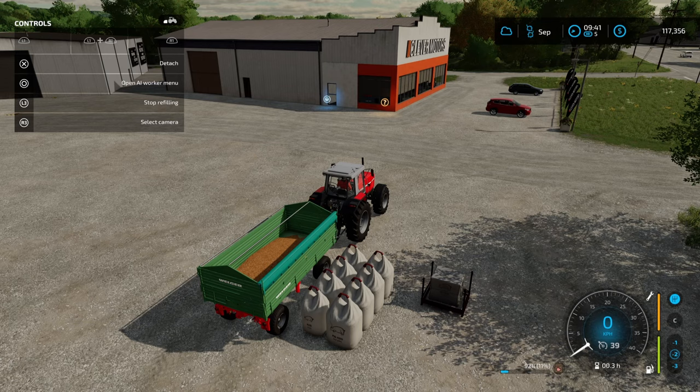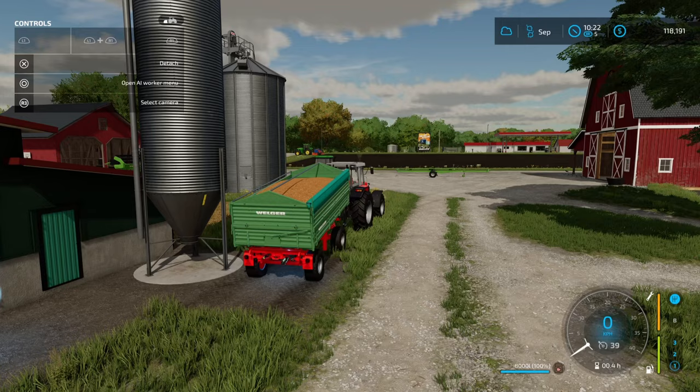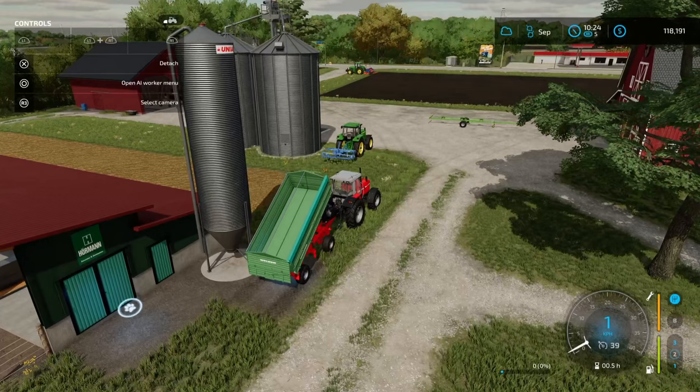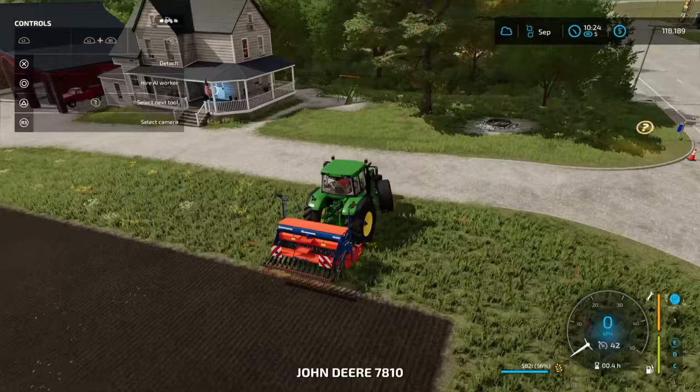Let's get this filled and head back. Full with another load — let's head on back. We're back at the farm. Let's get this unloaded. You've got to stay in the vehicle for the unloading. Once done, let's check in on our seeding. The wheat has been planted and our canola is on the go.